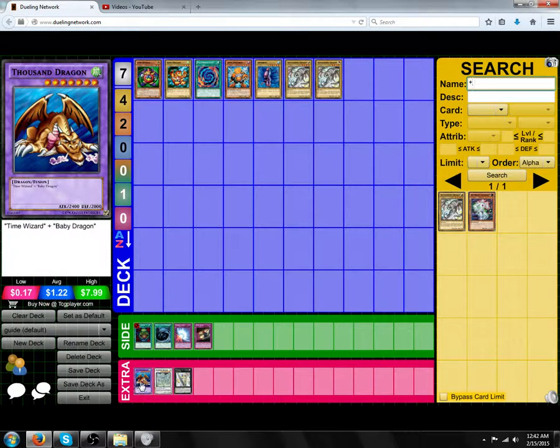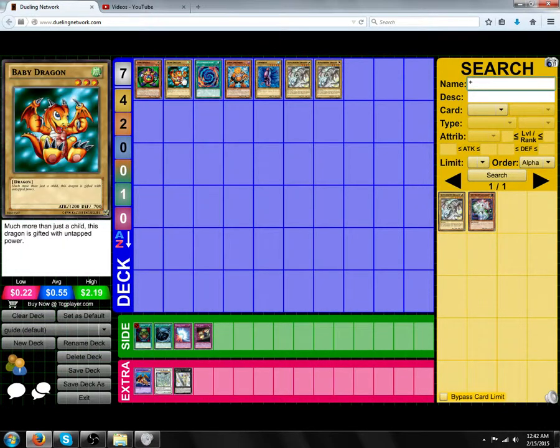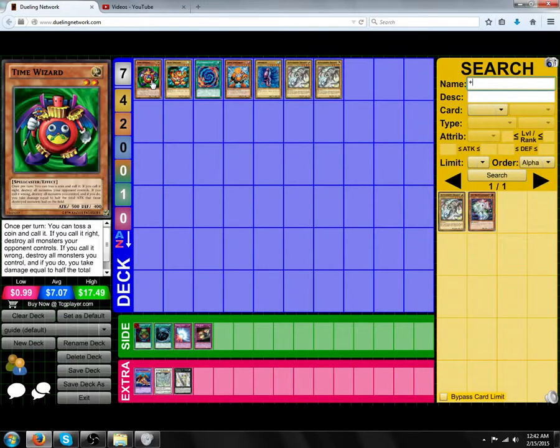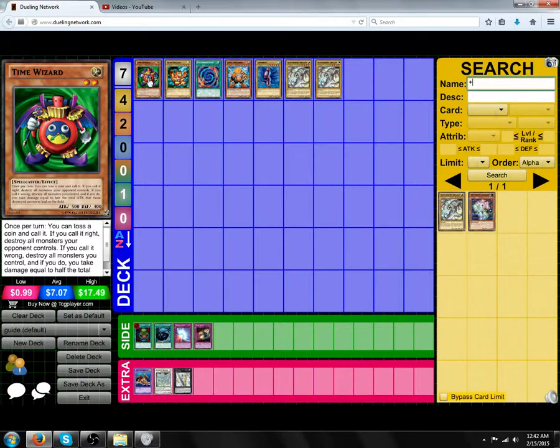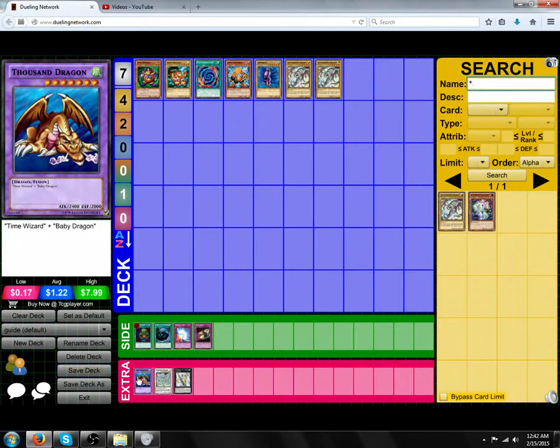First, there's Fusion Monsters. As you can see here, it says Time Wizard plus Baby Dragon. In order to Fusion Summon this from your Extra Deck, you will need Polymerization, which Fusion Summons the two or more monsters listed on the Fusion Monster. You would activate Polymerization, Tribute Baby Dragon and Time Wizard, and then Special Summon Thousand Dragon from your Extra Deck.